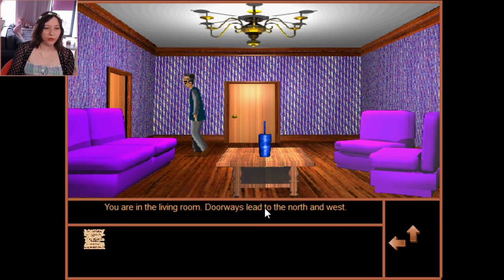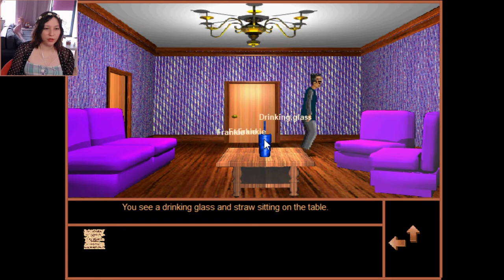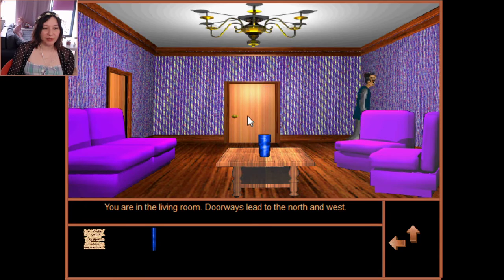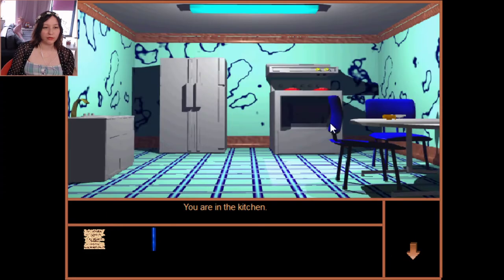Hello, what are you — Frankie! Doors lead to the north and west. There's a drinking glass and straw sitting on the table — the glass is stuck but I managed to get the straw out. I have a straw now. Let me try to get past Frankie. There's a steak knife on the kitchen table — I'll take it. Now carrying a sharp knife.